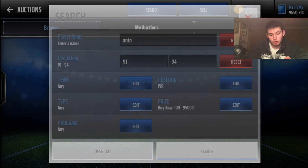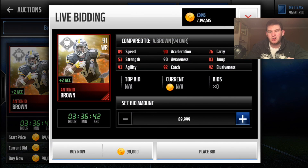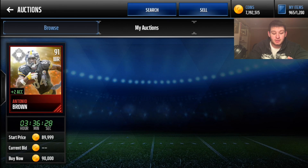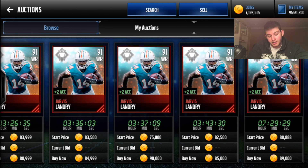Moving on to wide receivers — this is a perfect example of why I raised the price to 115k. Antonio Brown's MVP Master was like 140-150k last week; now he's sitting at 90,000 coins. It'll always skyrocket and plummet. When Team of the Year drops in about two weeks these guys may be obsolete, lowering the price even further. AB's plus two acceleration makes him one of the best cards in the game — 92 catching, 89 speed.